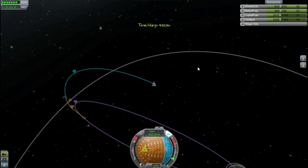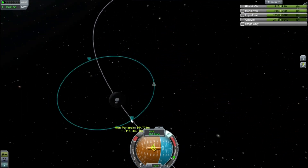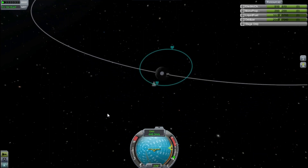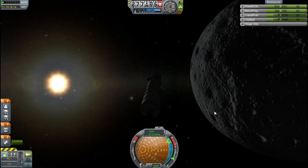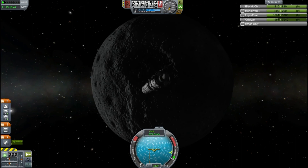Time warping up until we shoot past it, slow down, see the moon, and we get into its sphere of influence. Burning retrograde to reduce our velocity and get ourselves into a nice orbit around the moon. Boosting round — this isn't very circular, so I lower the periapsis to a decent height. It's quite a lot higher than the Kerbin one, but anything coming into the moon would also be higher, so it doesn't make too much difference. Warp to the periapsis, burn retrograde until we're fairly circular, and I think that'll do. It doesn't need to be perfect — I'm going to have to align whatever I bring to the moon with it anyway, so who cares if it's a little bit off.